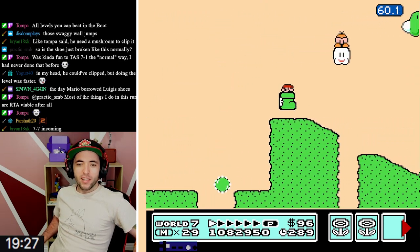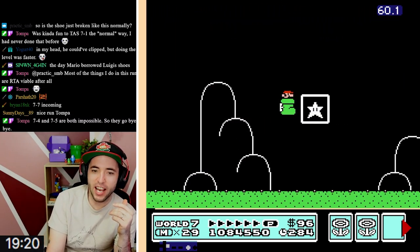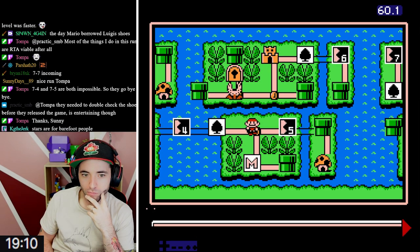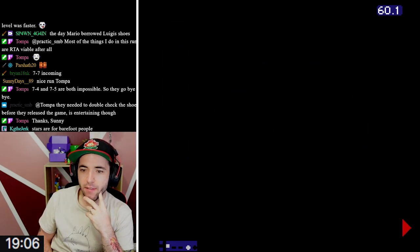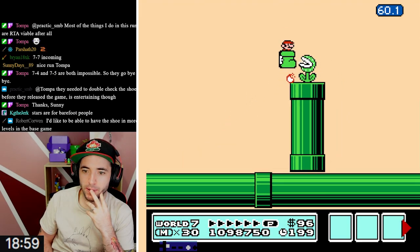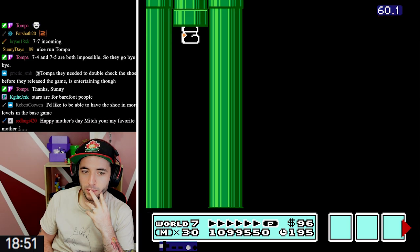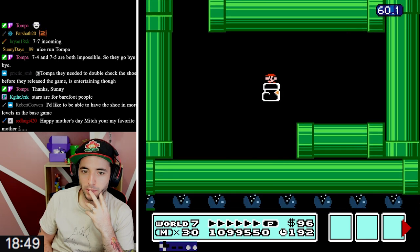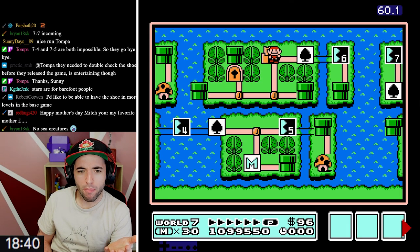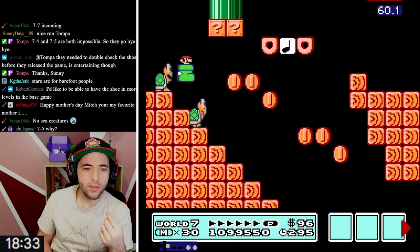You want to know what's crazy about this level? This level's really hard if you go slow - I've noticed that. When you go really fast in this level, it's actually not that hard because everything kind of lines up for big jumps. Both 7-4 and 7-5 are impossible, so those levels go bye-bye. I've clipped into that pipe so many times - I've never seen that before.